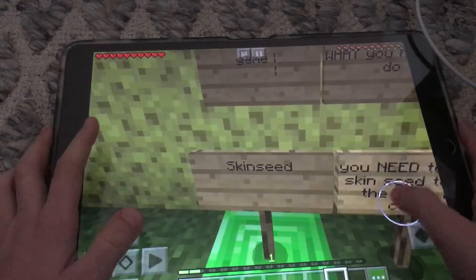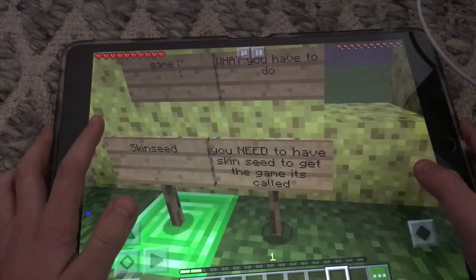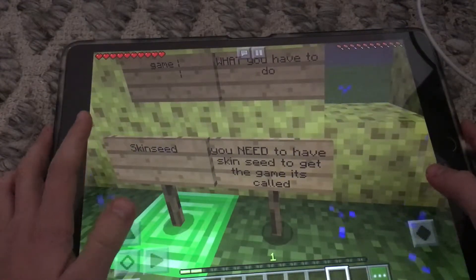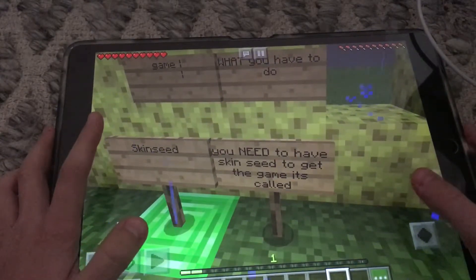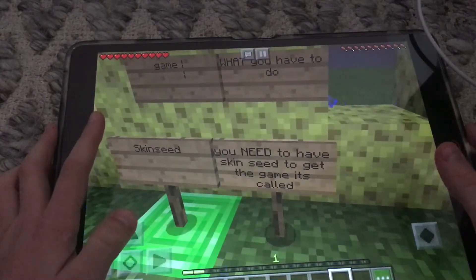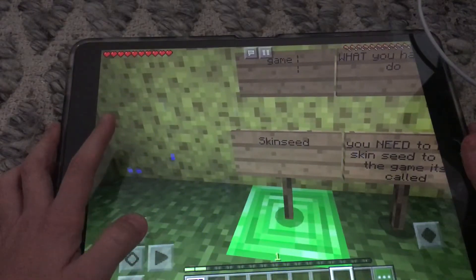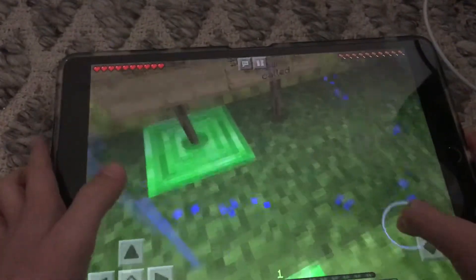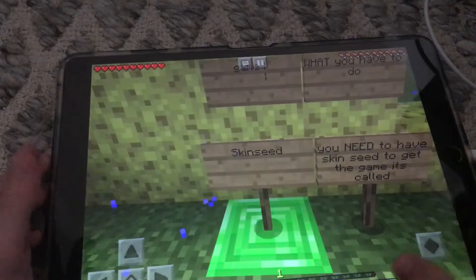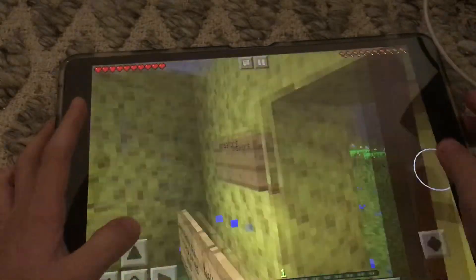And for the game, you need to have the skin seed to get the game. It's called Skin Seed — make sure you download that. That gives you the Neighbor skins like the one I'm wearing. Let's just start.